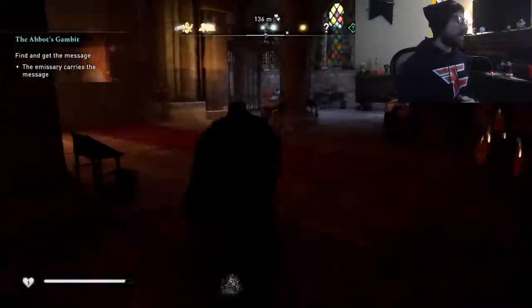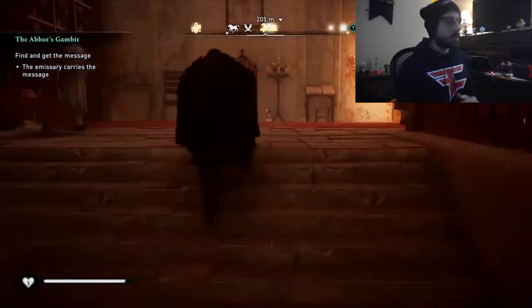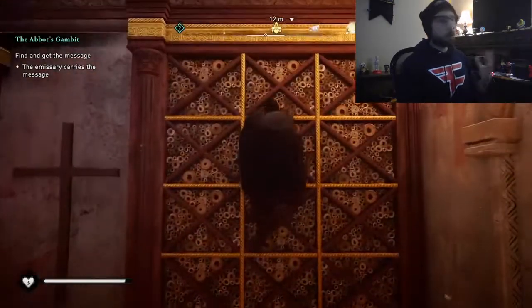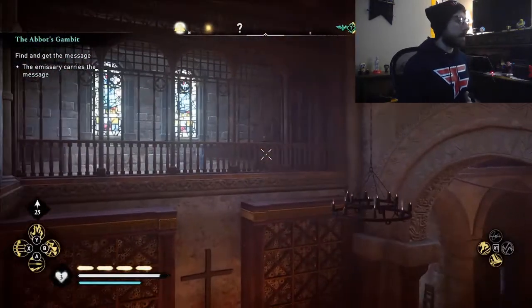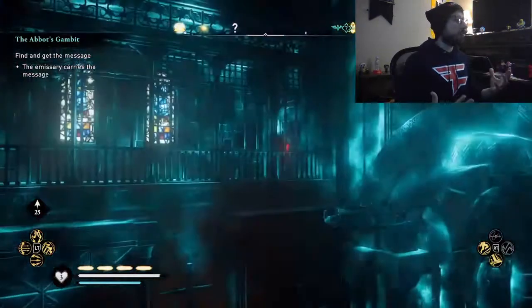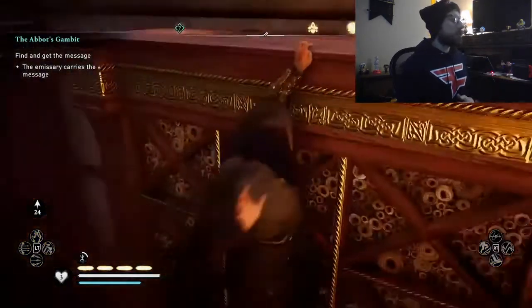Just go inside the Sanctuary itself and you're going to find some steps — go ahead and climb up these steps. Now there are multiple ways of getting up here; this is just how I did it. I climb on top of this scroll shelf and use my Eagle Vision to light up to see what I have to shoot.